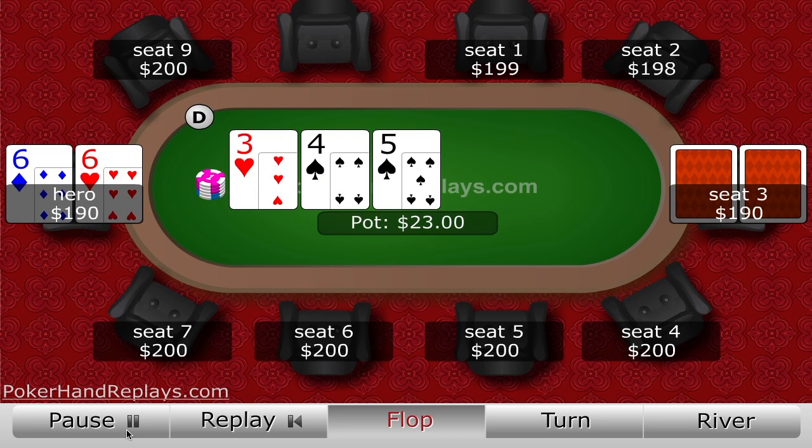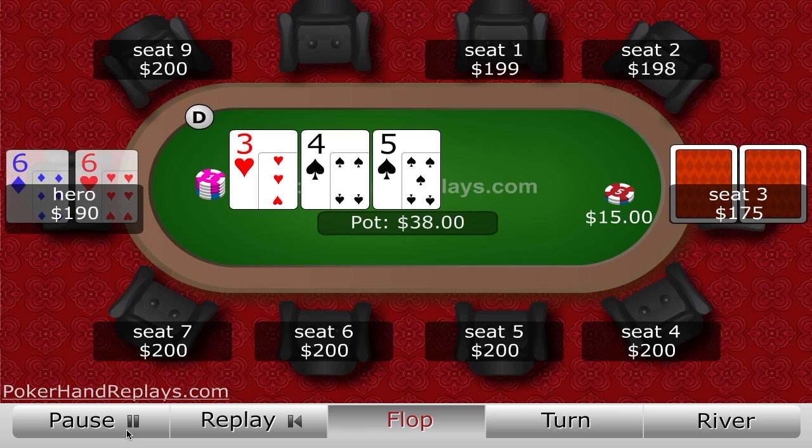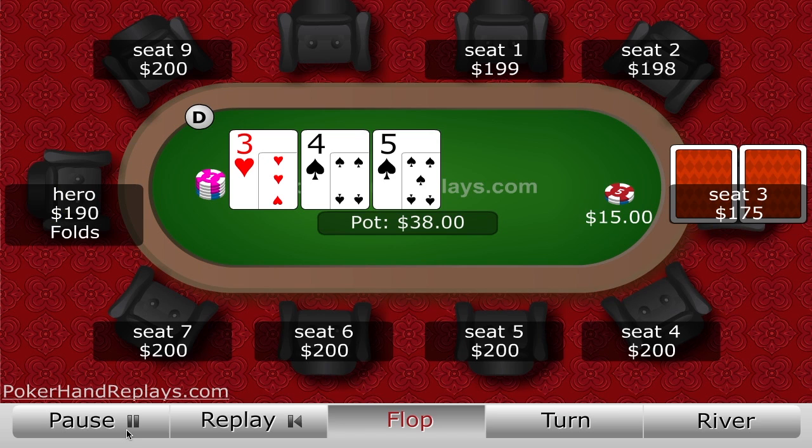Some flops where you don't flop a set, you can also flop a whole lot of equity against any other holding, but those won't be factored in either, since they don't fit my definition of set mining. My magic number will be the baseline of the required odds to purely set mine, essentially never outplaying your opponent. This makes it applicable to a beginning poker player who is not very confident in their post-flop abilities.